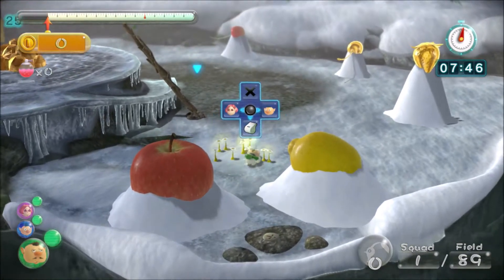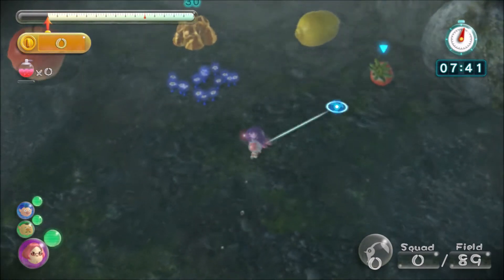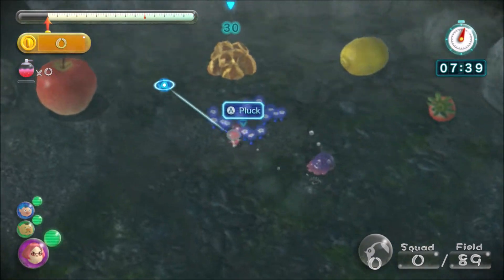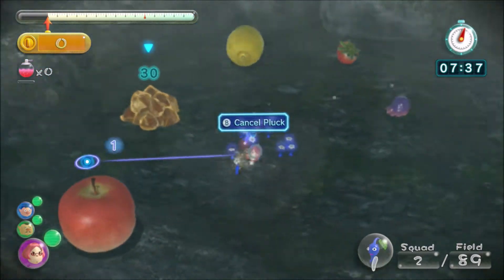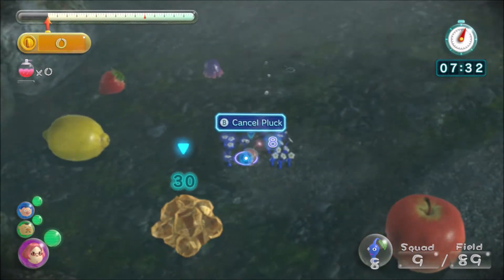Right at the start, I throw 10 Pikmin on the bridge and 5 on the wall. I throw Brittany to the right side of the water and Charlie across the bridge gap. That may all seem really complicated and confusing, but once you're used to doing a lot of multitasking, things like that will just become natural.